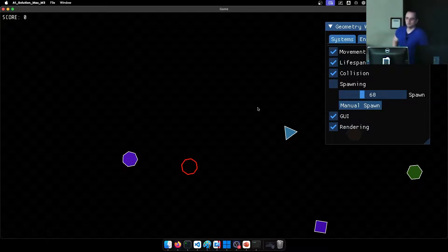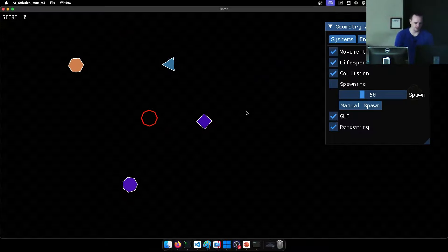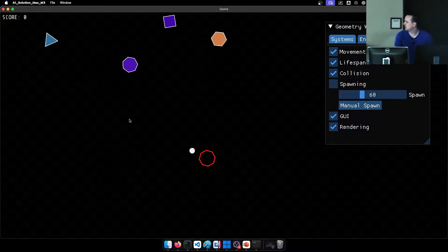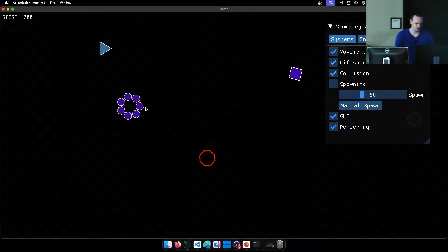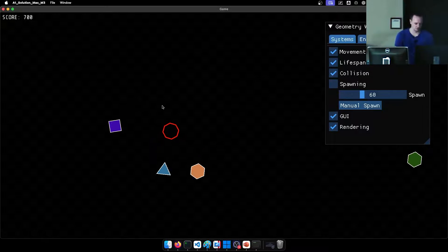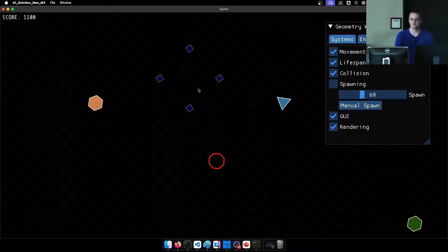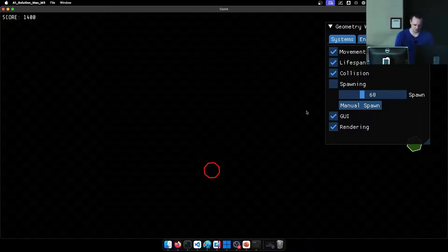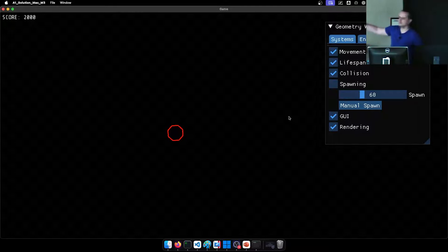Has anyone played Geometry Wars or heard of it? It's just a basic shooter game where W, A, S, and D keys control this rotating octagon. If I click somewhere you see it shoots a bullet that goes a certain distance before it disappears. If I shoot an enemy, it's going to explode into little enemies, and the number of little enemies equals the number of sides that polygon has. If you get hit, you go back to the start, and there's some score.